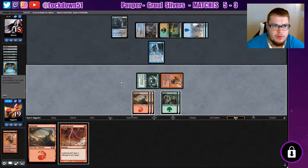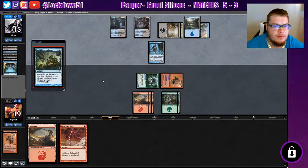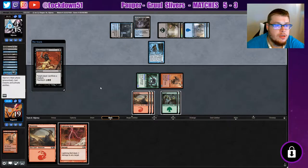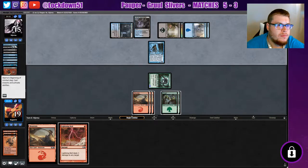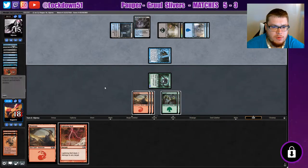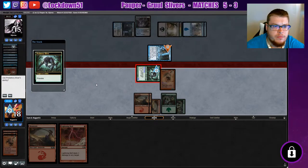Our opponent is playing very slow though. Can't do anything about that — they put in a counterspell. Chainers Edict again — well, we'll get rid of the provoke trigger and keep our lord. We need to make sure we put another creature down because they can just keep popping Chainers Edicts on us. We need to draw into another creature. Alright, we get another one of these, swing for two.